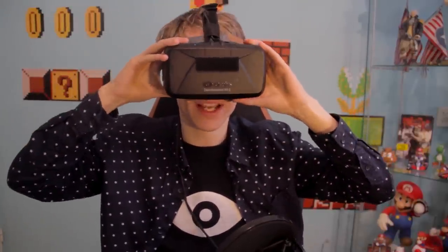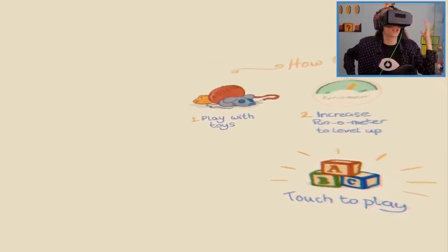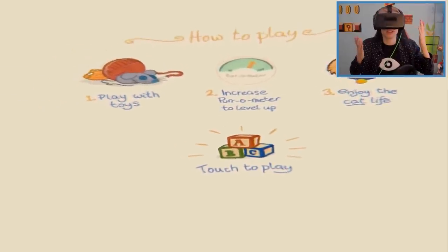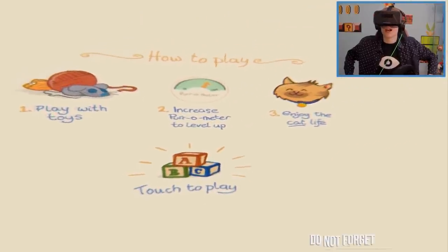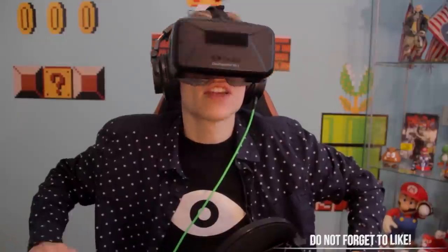We have a menu here saying how to play. First, play with toys. Two, increase the purr-ometer to level up. And three, enjoy the cat life. Well, I'm gonna enjoy the cat life for sure — that's not gonna be a problem. I have been a cat before so I got experience. Anyway, I have to touch to play.